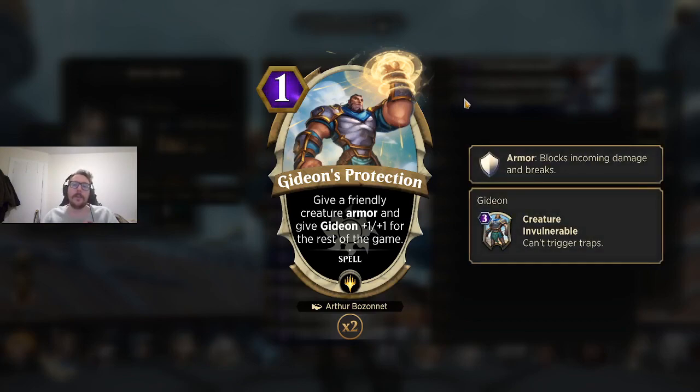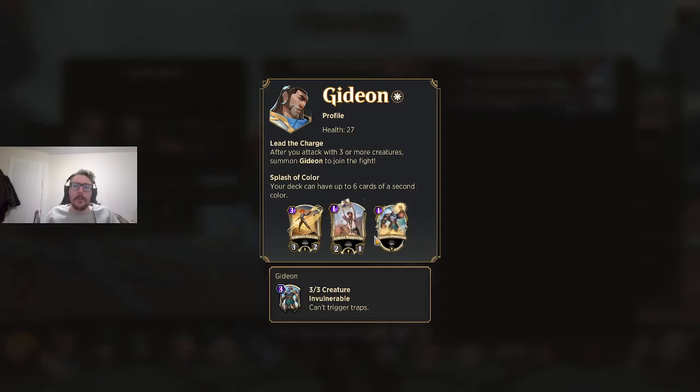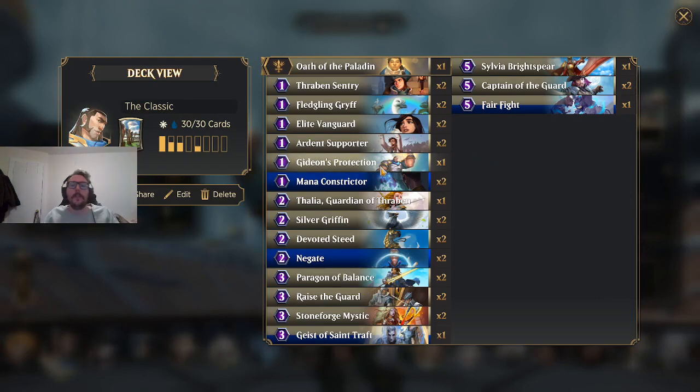Gideon's Protection: I've always found one copy to be good, but the second one not so much. It's a sorcery that gives a friendly creature armor and gives Gideon plus one plus one — this is not a trap, you just play it and it happens. Telegraphing where your armor is going onto a creature: not good. The payoff is that your Gideon becomes a 4-4 for the rest of the game. Playing one is fine; I don't think I'd play more than that. It's just not that powerful a card. For card evaluation, you want to think: if I draw one, how do I feel? If I draw two, how do I feel? The answer is you're going to feel pretty bad drawing two of this card.